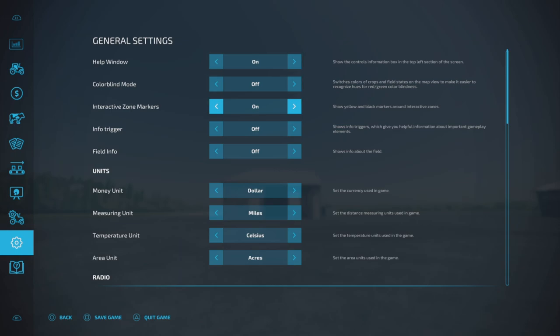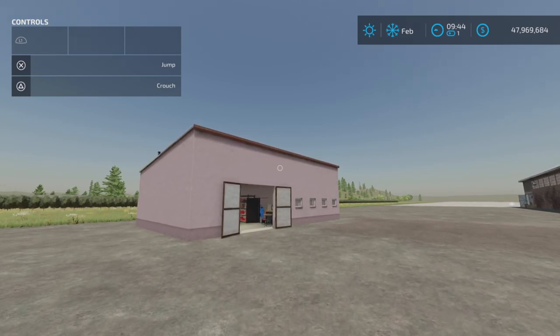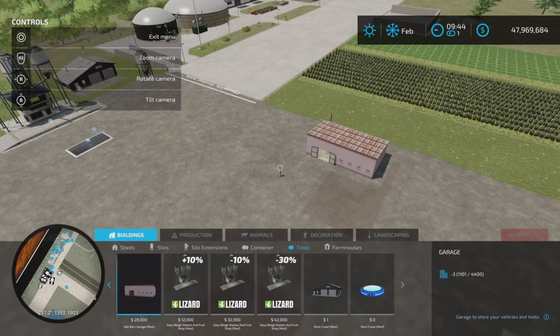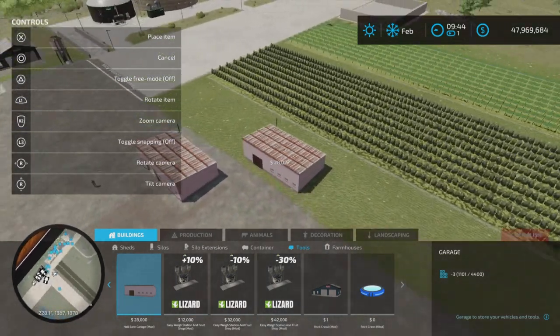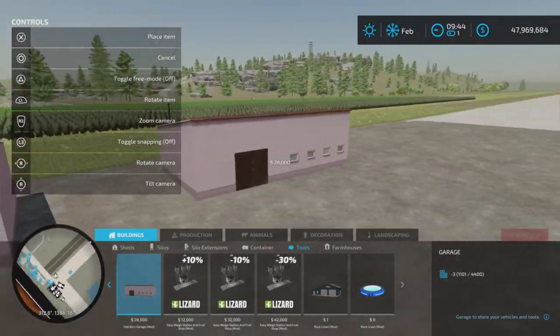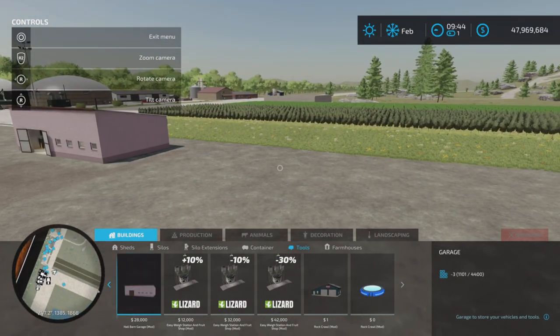Let's get our help window on and field info on first. The first item we're going to look at is this fellow right here. Oddly enough, it's going to be in Buildings and Tools and is listed as a garage. Unfortunately, there's no repair area in this garage, no alternate colors, and it is 51 slots on console. Very strange — 51 slots for basically a small garage.